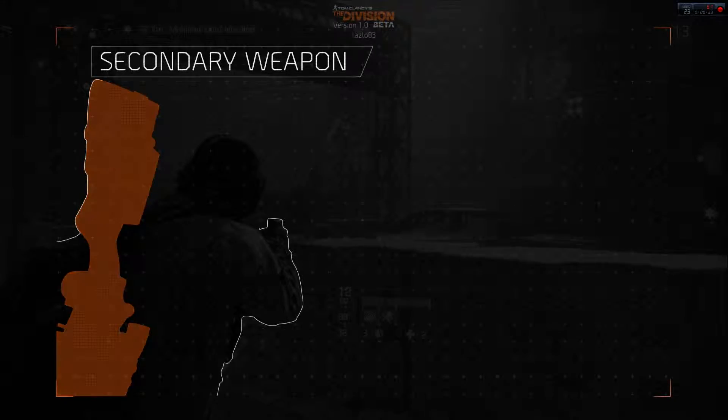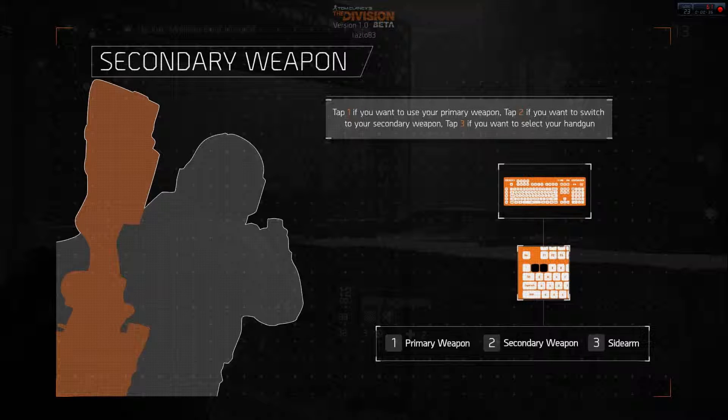Your character can equip up to three weapons: a primary, a secondary, as well as a sidearm. Press 1 if you want to use your primary weapon, 2 for your secondary weapon, and 3 for your handgun.